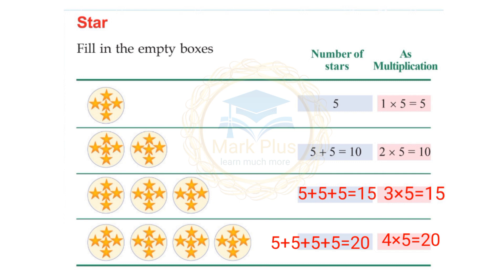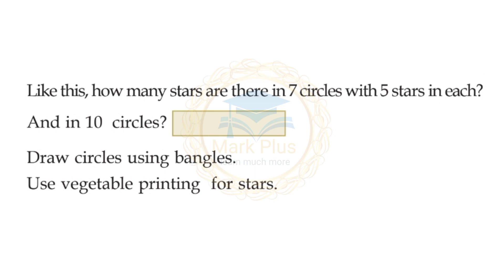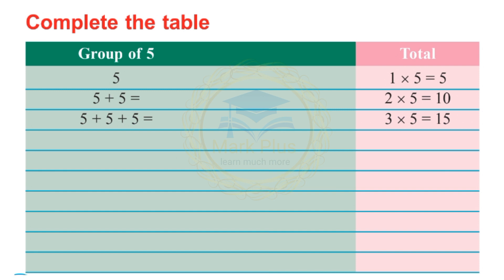How many stars are there in 7 circles with 5 stars in each? 7 into 5 equals 35. And in 10 circles with 5 stars each: 10 into 5 equals 50.